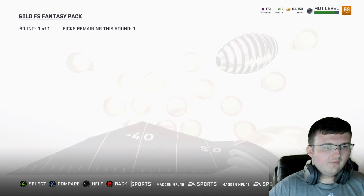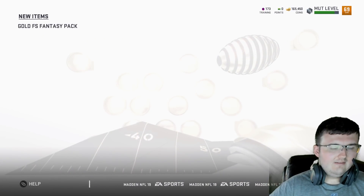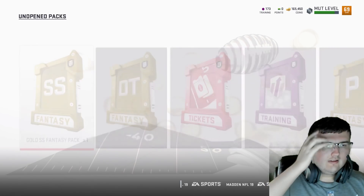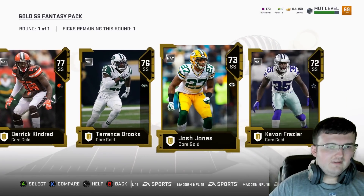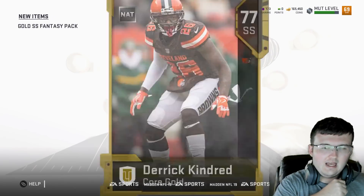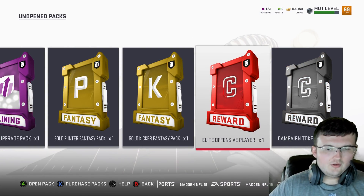Let's go ahead and see what we got here — Gold Free Safety Pack. We're going to go ahead and go with Eddie Jackson. Let's go ahead and go with the Strong Safety Gold Pack, and this is going to be a 77 overall here. I think Brooks might have been a little bit better — I think he might have been a little bit faster — but I think we went for a good pull there.